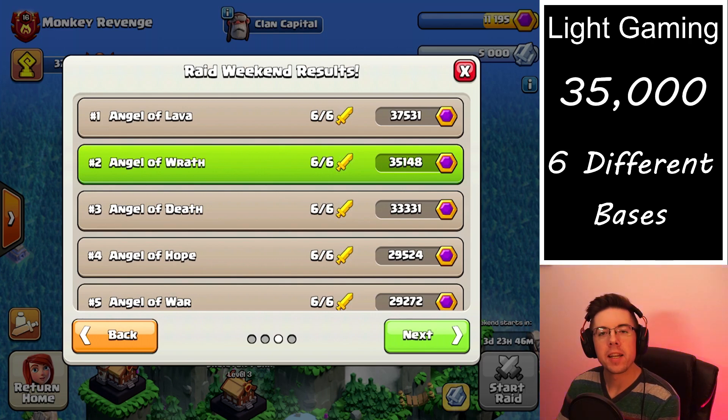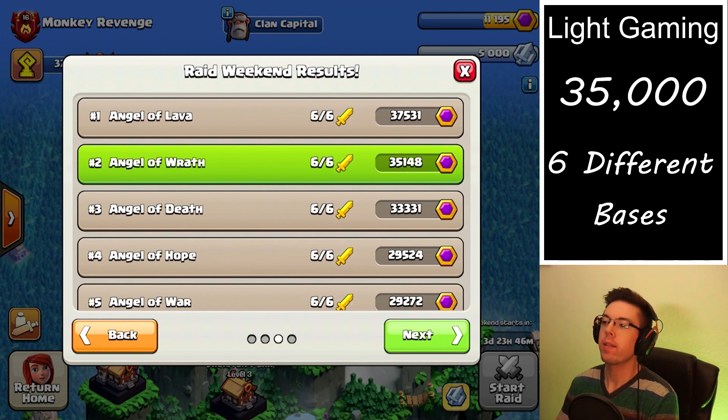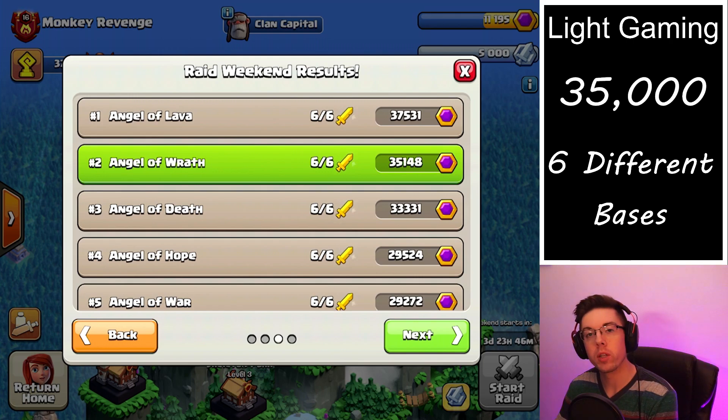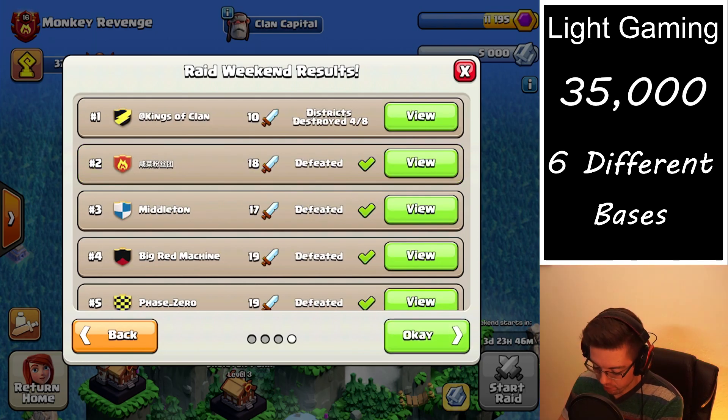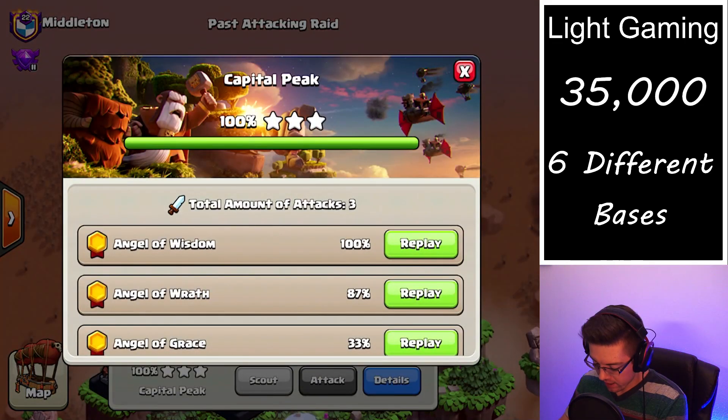How's it going everybody, I hope you're having a nice day. Today we're going to take a look at how I was able to get over 35,000 capital peak points this last raid weekend by attacking all different bases. Let's jump right into the first one, which is the capital peak we're attacking in the middle.